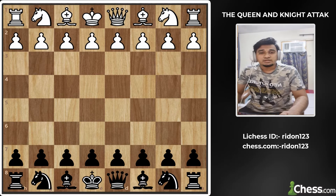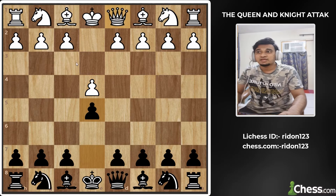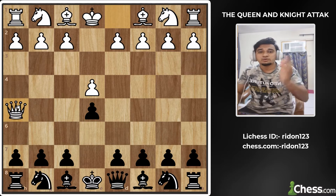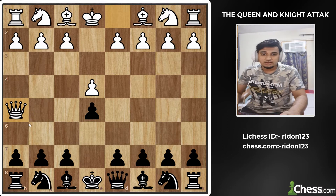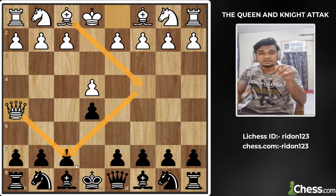When we have a king side opening, pawn to E4, pawn to E5, we have a queen attack. He plays Queen to H5. This is the Queen attack. The queen is a great advantage — it attacks the pawn. With this attack, checkmate is a great advantage.